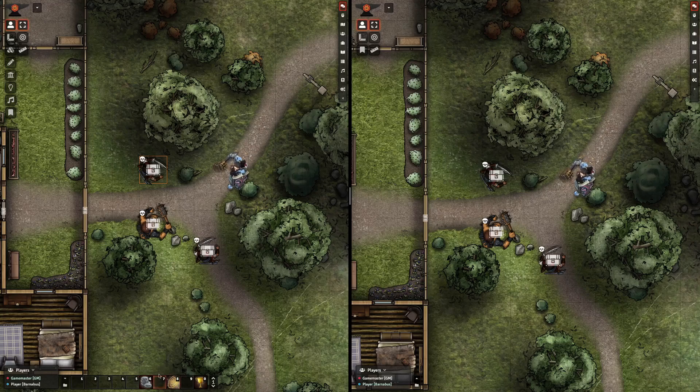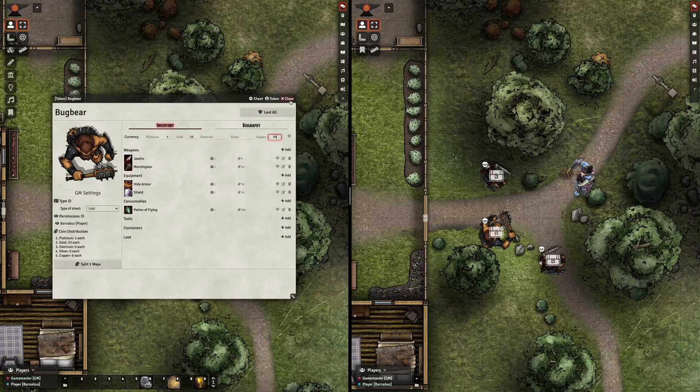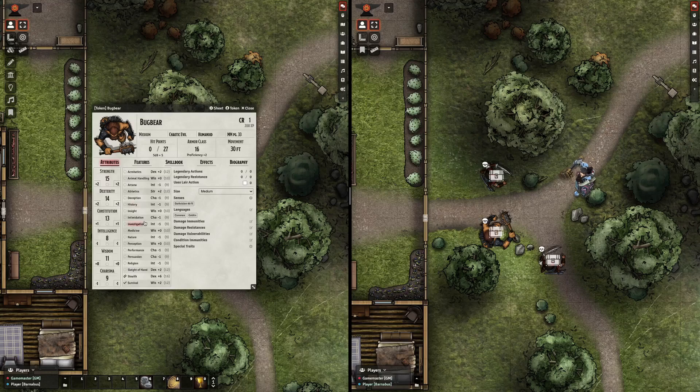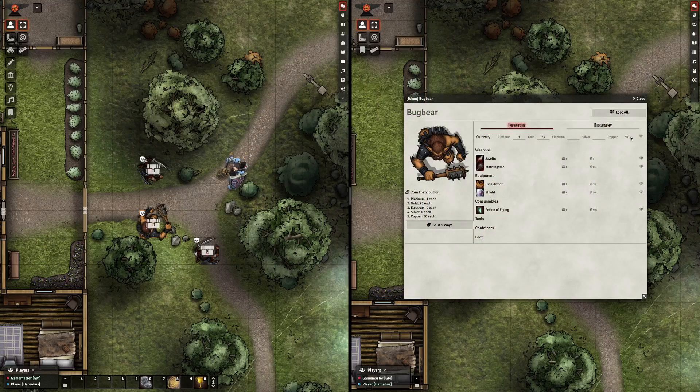I made a couple of other small macros just to do that swap for me. I'm sure you could write one macro that just toggles between the two, but I did it in two. So if I want this bugbear to have some coin, what I'll do is turn him temporarily into a loot sheet when I'm setting up my scene before the combat has even happened, and I'll make sure that he has all of the coins that he's supposed to have — not Electrum, nobody has Electrum. Then I'll switch him back to his normal sheet for the encounter, and at the end of it all I'll convert him to lootable. And now when the player goes to loot, they will see the cache there as well.